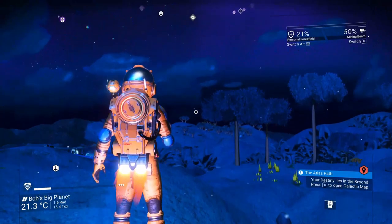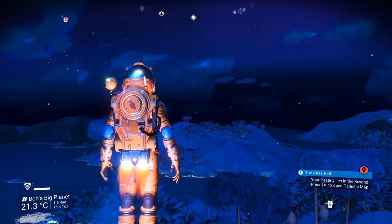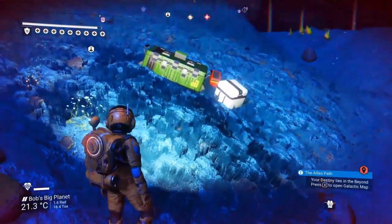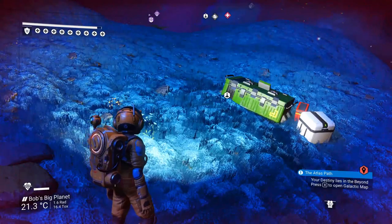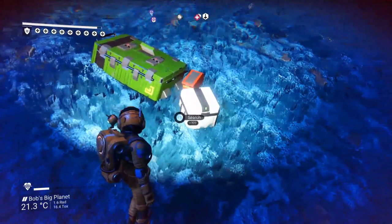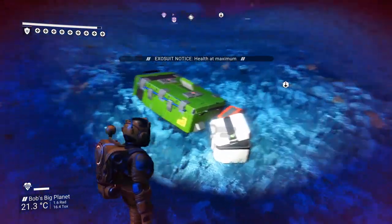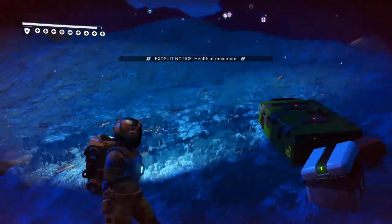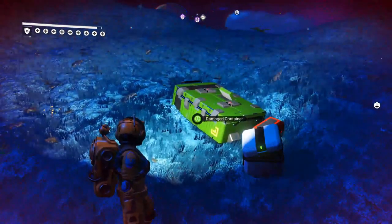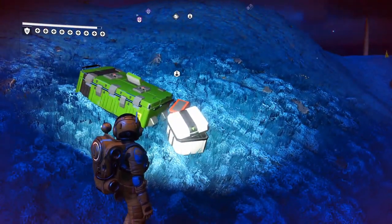Another tip: when you fall and take damage, see those little white pluses? They don't regenerate on their own. The only way to regenerate them is to use a life support recharge station or an aid station that you build or find somewhere else. You'll see your shields go back up, and once they do the little white pluses will go away, but they will not regenerate on their own.